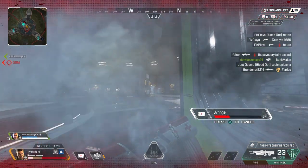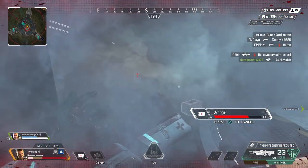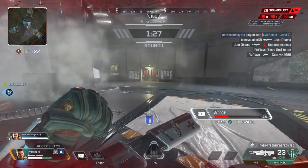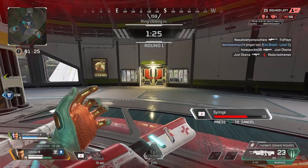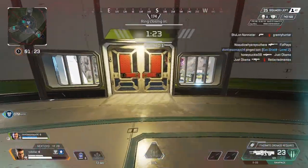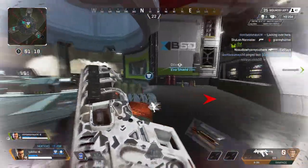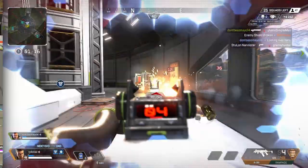A recommendation I have for any Bang main is to spend some time on a secondary legend that doesn't have movement abilities. For me that was Ash. I felt her kit was very different from Bangalore's, and after feeling like I hit a wall as a player, I mained her for a while. Trust me when I say this — reminding yourself what it's like to play without Double Time will make you a better player.